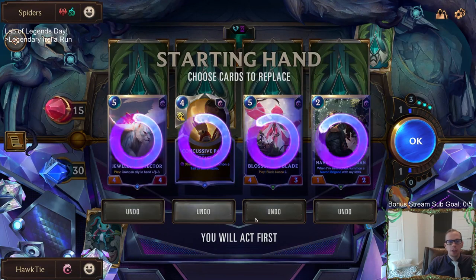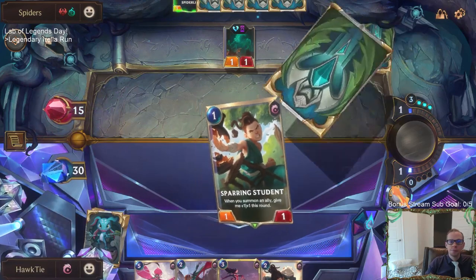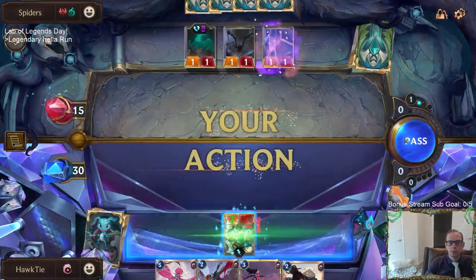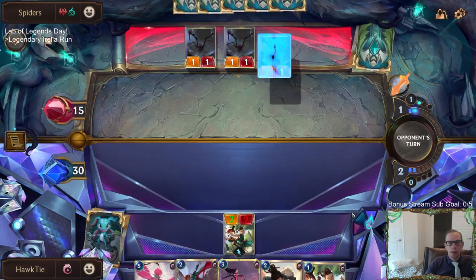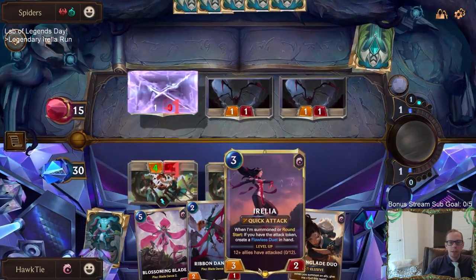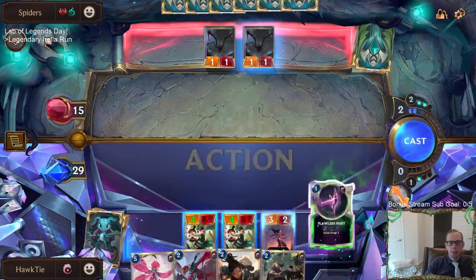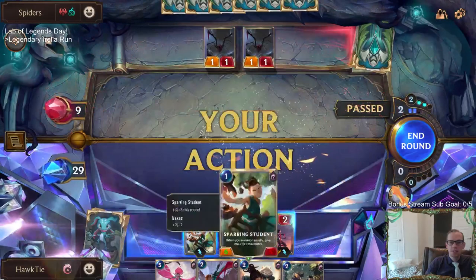When mulliganing, at the very beginning you want to see Sparring Student and Aurelia — those are really the only two you want. We got a Sparring Student and an Aurelia, perfect. No reason to attack into the pesky specter. They're going wide immediately so normally I'd just save my two spell mana, but that worked out perfectly — that was just like the best draw we could have, because now I still have one spell mana for Aurelia on round three.